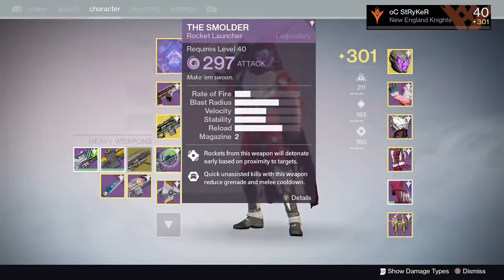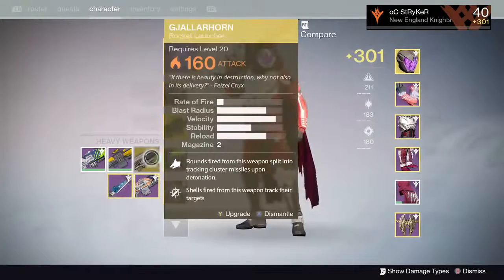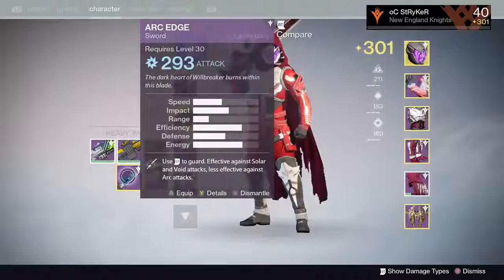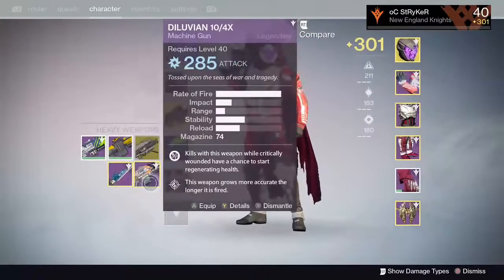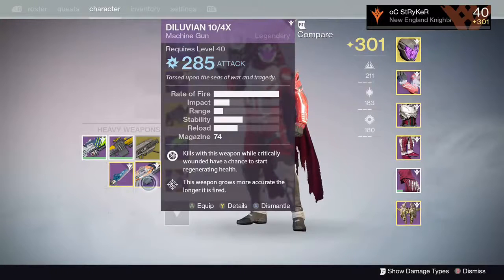I just got a 297 Smolder — nothing special, to be honest. I got my sword up to 293. A couple other random machine guns — this one's pretty damn good. 74 bullets, one chamber. Seems good.